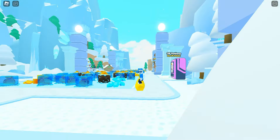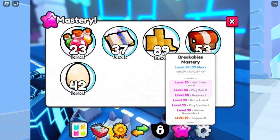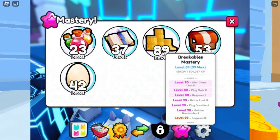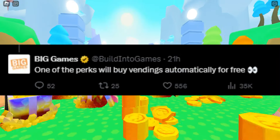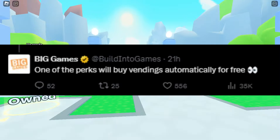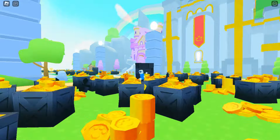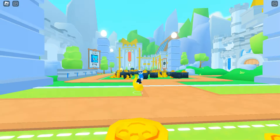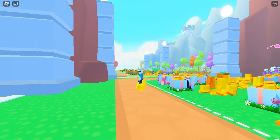For one more recent leak — mastery is coming to Pet Simulator 99. As you can see, there are a few on screen right now: Breakables Mastery, Egg Mastery, Potion Mastery, Enchant Mastery, and Vending Mastery. Big Games also said one of the perks will buy vendings automatically for free — so you know the vending machines around the map that cost coins or gems? If you reach a certain level, they'll be free, which is awesome.